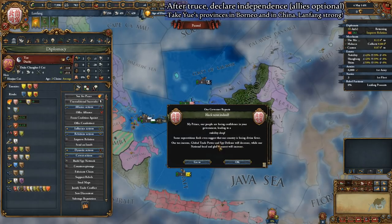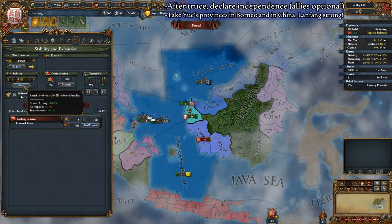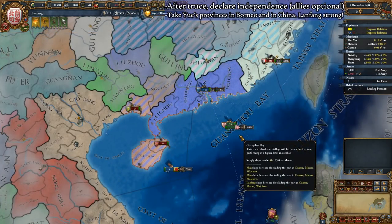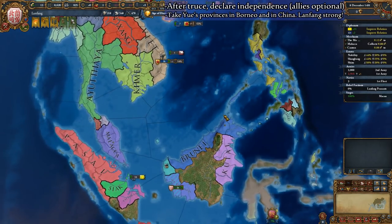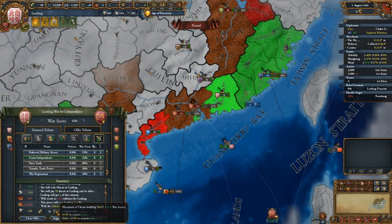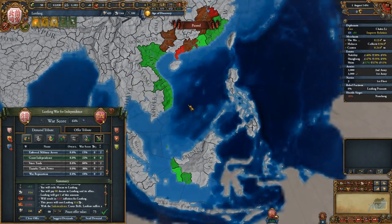With or without allies, insult Yue until their relations have decreased a bit and declare war on them. Raise your stability to 0 and siege down the neighboring provinces you've colonized from before. You can easily defend your capital from your overlord at this point since they don't even have boats. If you have allies or are feeling frisky, I recommend landing troops into China to invade Yue so that we can take some Hakka culture provinces in the peace deal. If you can take Macau and/or Waichu plus the Bornean provinces, you're in a fantastic position. With independence secured and potentially even provinces in mainland China, it's time to move on to the final part of our guide.